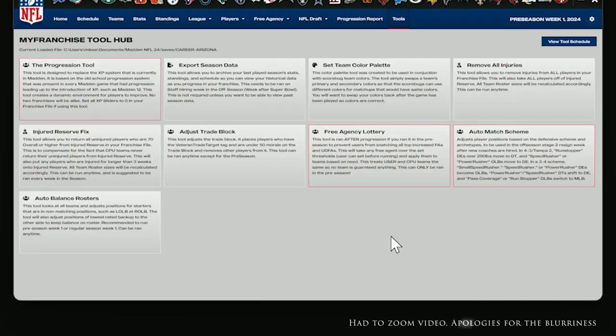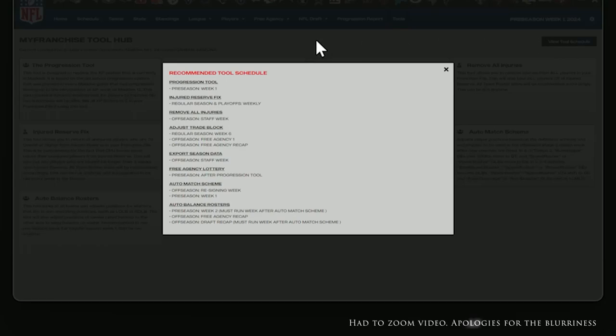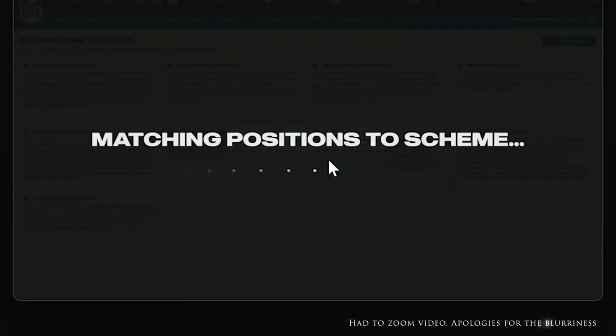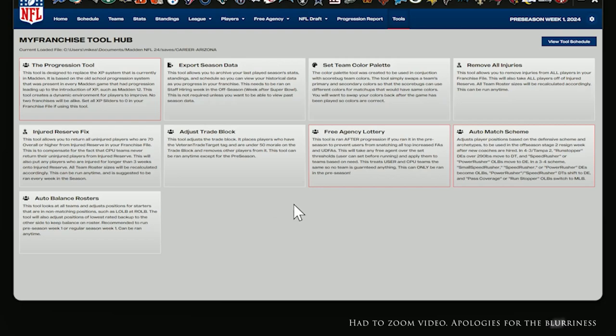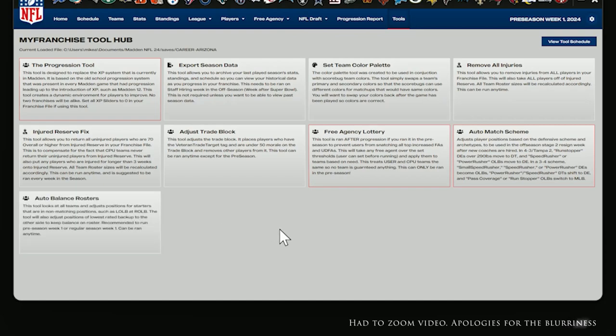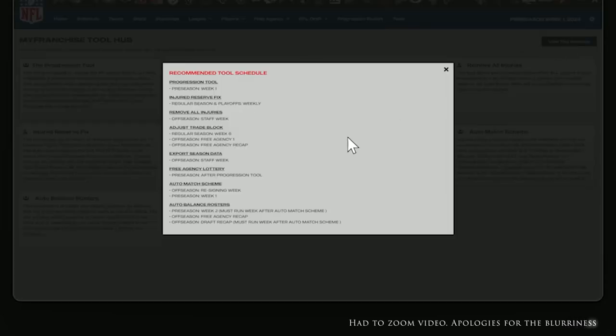We're now back in the tool hub and I'll be pulling up the schedule. We've already run the progression tool outside of this video, ran the auto match scheme, and just did the lottery. I was told to run the match scheme again because a team that signed a nice left guard might want them at right guard instead - just cleaning that up one last time. Then we're ready to jump into the preseason. These mods really, really change the game of Madden.